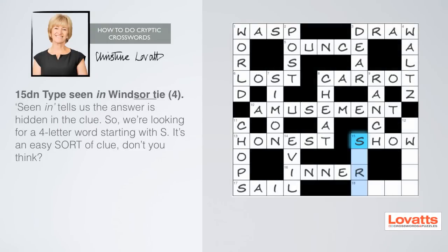Fifteen down: type seen in Windsor tie, four letters. 'Seen in' are the key words telling us that the answer can be seen somewhere in the clue. So we're looking for a four-letter word starting with S. It's an easy sort of clue, don't you think?